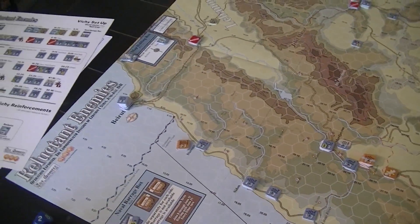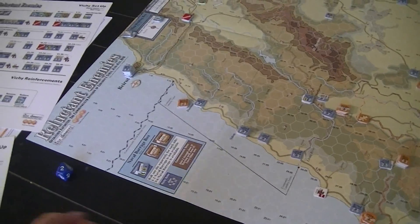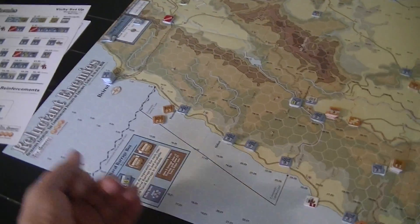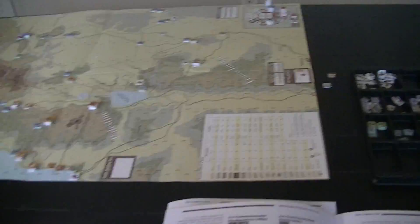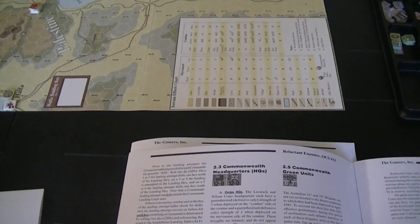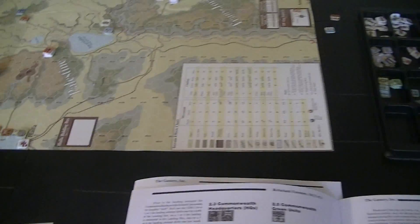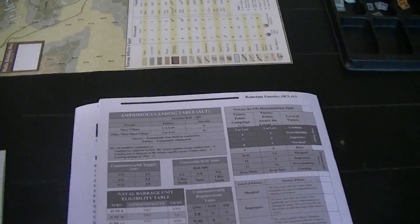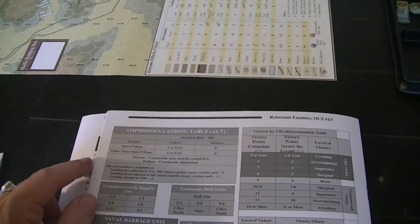We end up moving north on a one or two, hitting the hex on a three or four, five or six we got problems - we're going into the enemy location. So for the first unit he's going to be landing in the hex. Same with second. Third is going to go down and get screwed. We roll two dice looking at the amphibious landing table - we need to put a bookmarker in place. We're hitting open terrain - failures on a two or less.